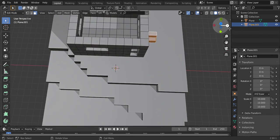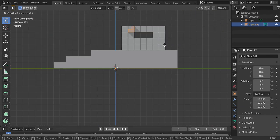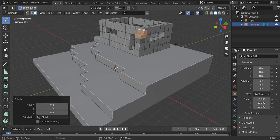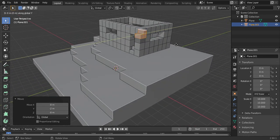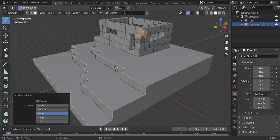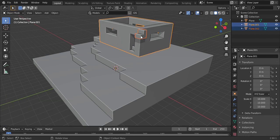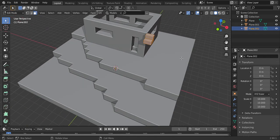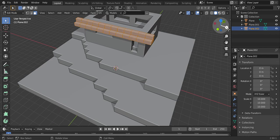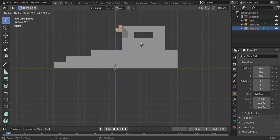Unfortunately I was not able to finish this part. Grab X, Ctrl, Y, Ctrl, D. Next, Shift D, Ctrl. Next, Shift D, Ctrl.